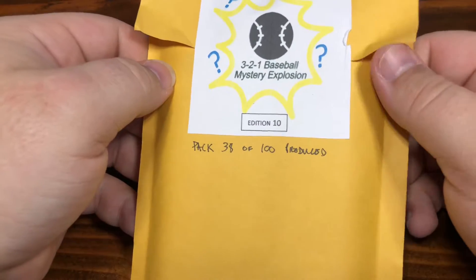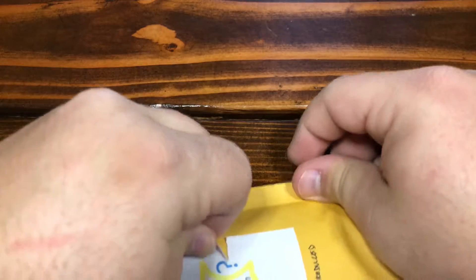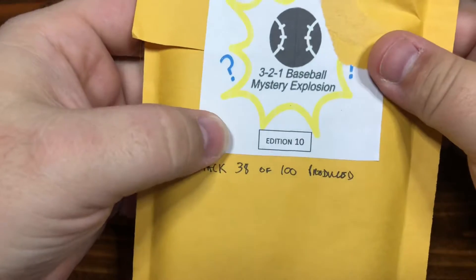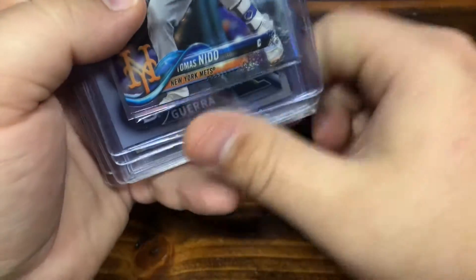I think these are somewhere in the ballpark at $30 a pop. If you just look up 321 Baseball Mystery Explosion on eBay, you'll find them. Pretty cool guy — really like dealing with him, super cool, he's got a lot of stuff. This is the 10th edition — they're each edition numbered out of 100. A lot of autos in these, a lot of relics in these, obviously slabs. The slab isn't always too crazy, but there's usually something good in here.